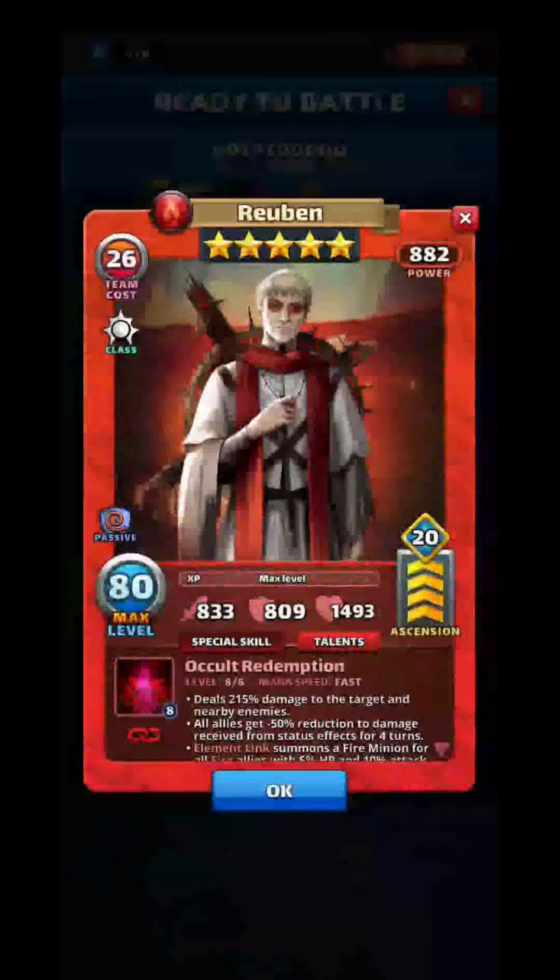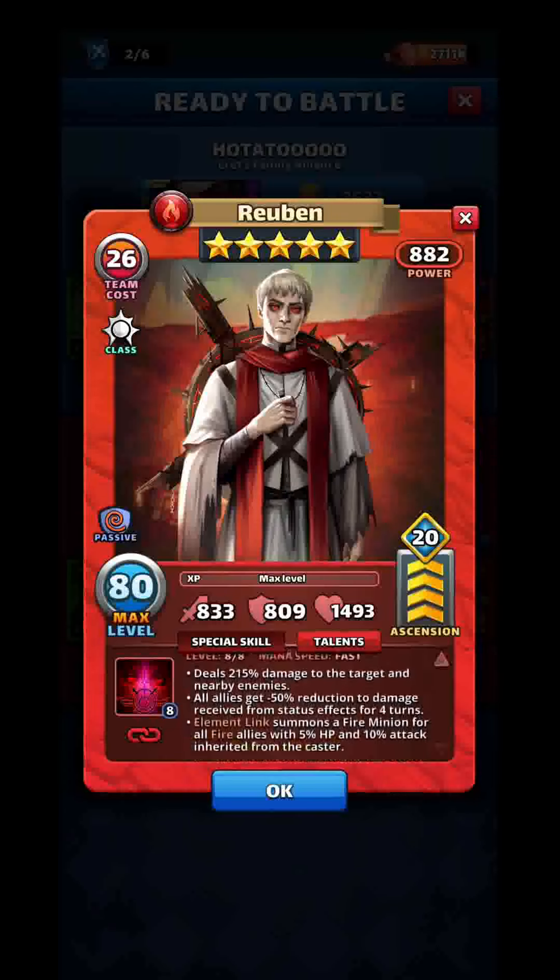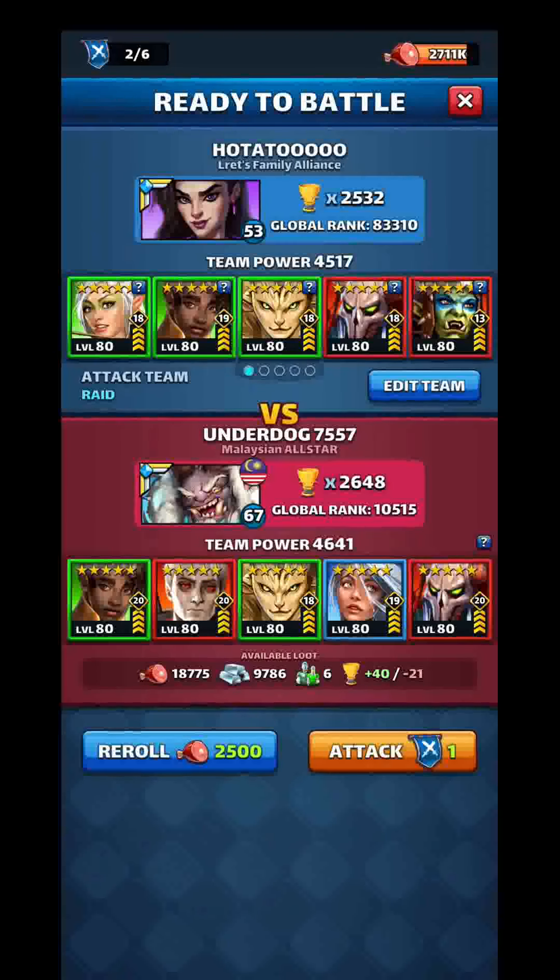What is up y'all, Ho Tato here back with another raid video. Today, guess who I found — the occult child, satanic child, spawn of Satan Ruben — with 20 emblems on defense. We'll see how he is on defense, because he has a special skill that appears to be very offensive-tailored, so we'll see how it goes.